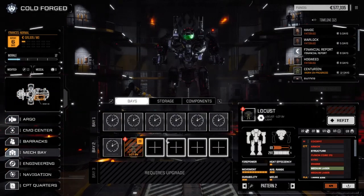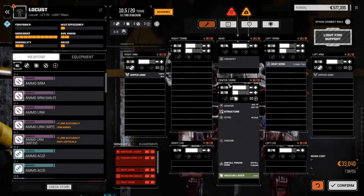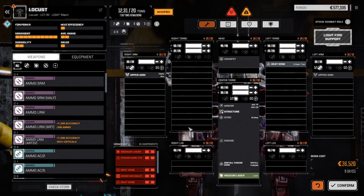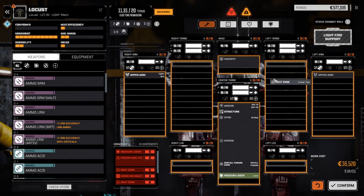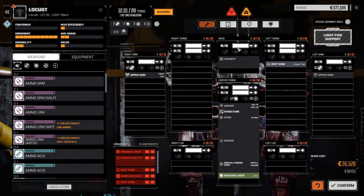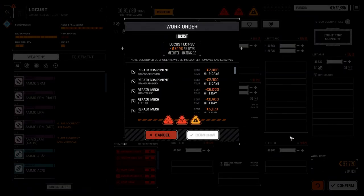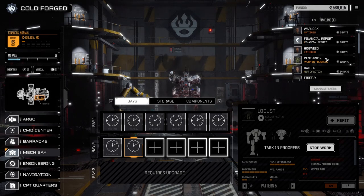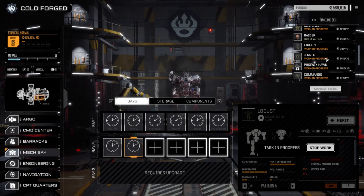Let's refit the Locust — doing a repair and maxing out armor for now. We didn't get much but we'll leave it at that. Actually stripping it — we'll work from scratch when we come back and check this guy out. Confirming — it's nine days, tacking it at the end of our repair list. We've got enough to make it through to the next financial statement, so we're okay. Raider's out of action for 14 days — not too bad.